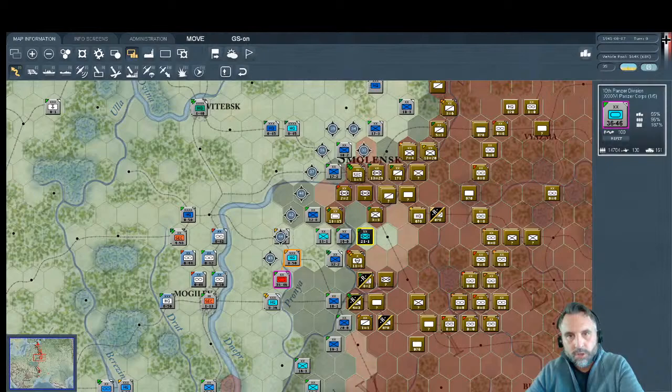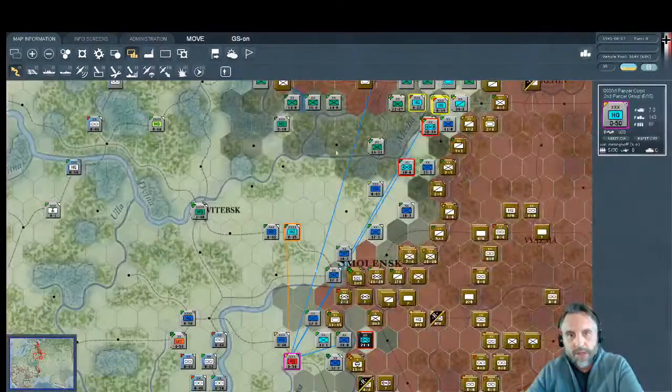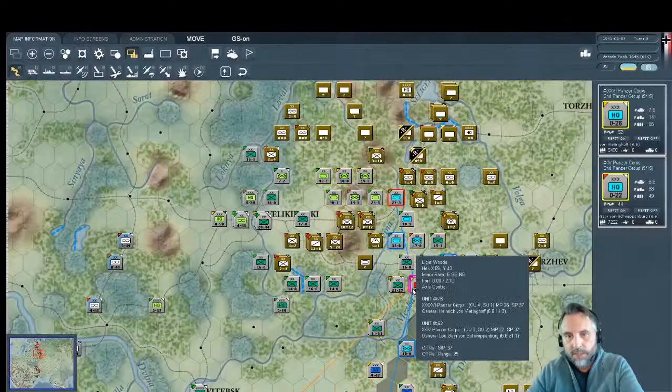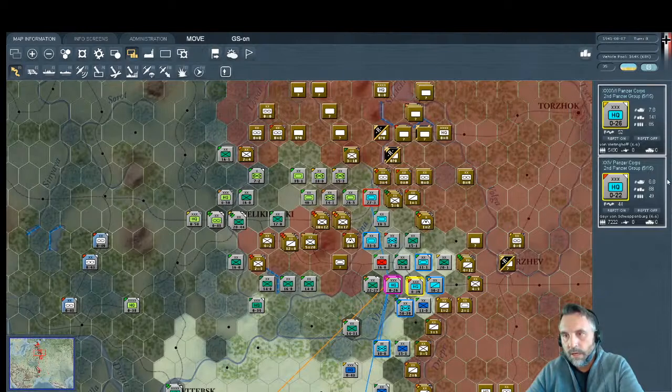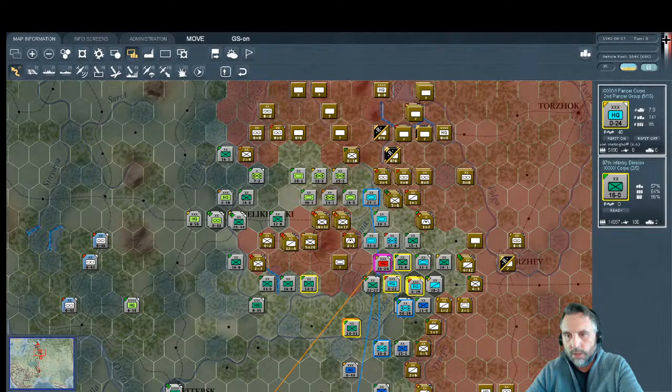We're going to have to leave the SS unit behind. Let's get all the way up here — let's reverse Second Panzer out and have them join in. Look at everything we have coming toward Moscow. The Soviets are in a real pickle. This is the only unit left — we'll leave him behind, and bring this other unit all the way up here to make absolutely sure the encirclement is airtight.